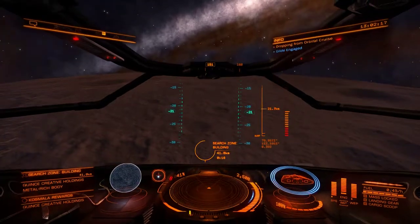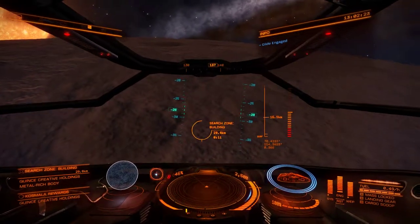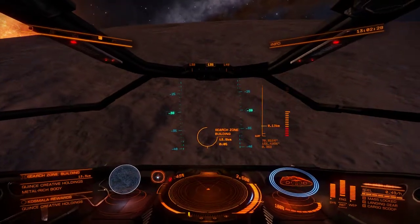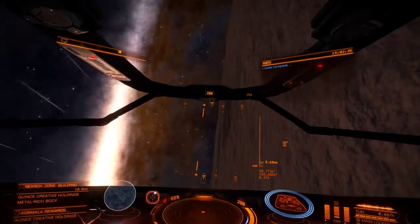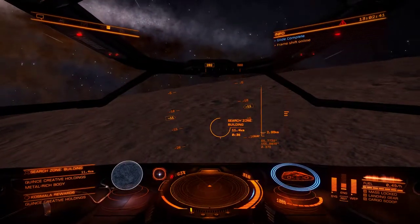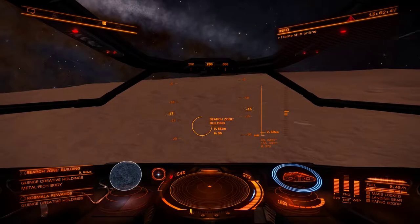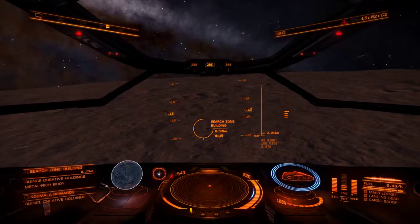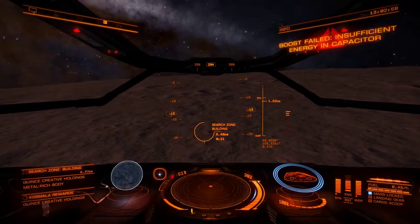Pretty soon the search zone should start moving — there it goes, and it's gonna move several times. If you buy the Sidewinder as a suicide-winder, just make sure you get the A-rated thrusters, otherwise this will just take longer. And the Power Distributor too.